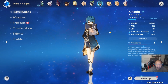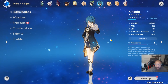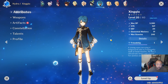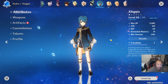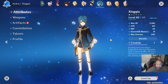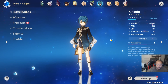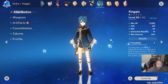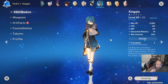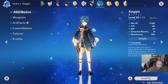For Xingqiu, you can build him following the standard attack-attack-attack build, or attack percent, hydro bonus attack, or attack percent, crit damage, and attack if your crit rate is higher than 50 percent. Ideal weapons include Prototype Rancour — due to his versatility you can also choose Iron Sting or the battle pass weapon. Ideal gear sets include Exiles for energy recharge and ult spam for team combo support, or Gladiator and Berserker if you're looking for solo DPS potential.